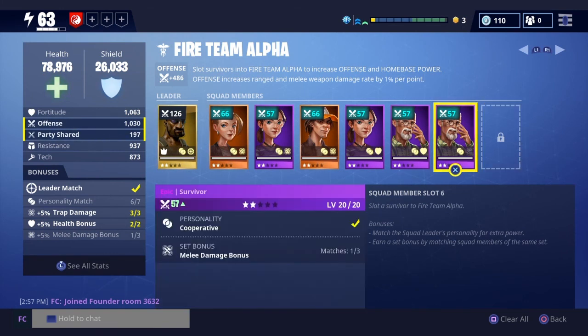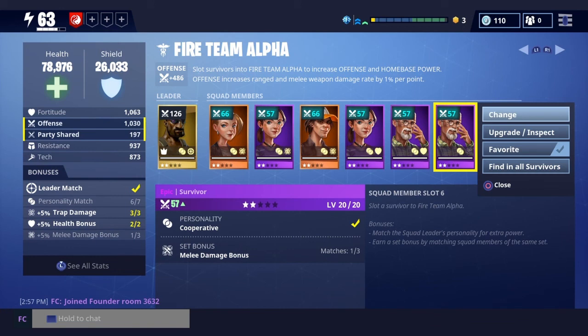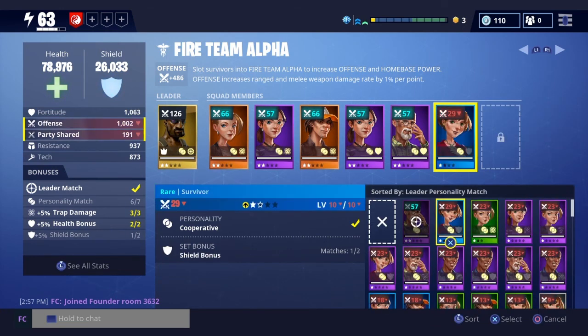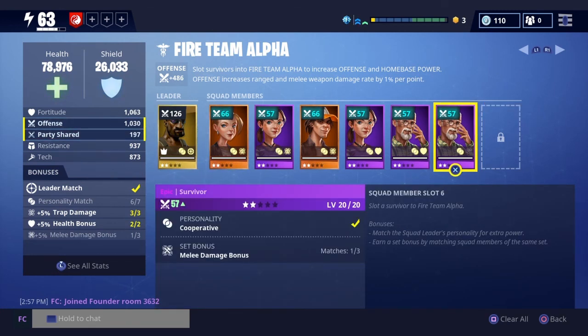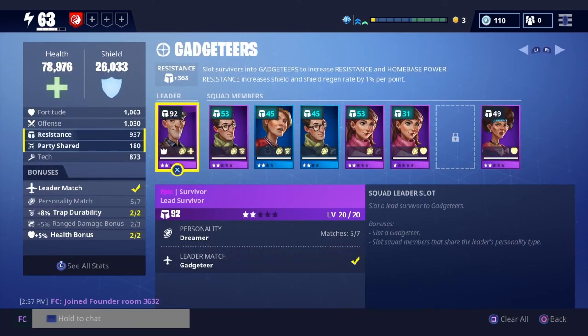So you want to make sure they're all matched up, which of course they are. This is a big reason why you do not want to trade any of your survivors until you know what you're doing. As you can see, I've got three out of three, two out of two, and then this one has one out of three — so eventually I'm going to have to change up my survivor squads and put somebody in here that completes a one out of two bonus, since I only have two slots left.